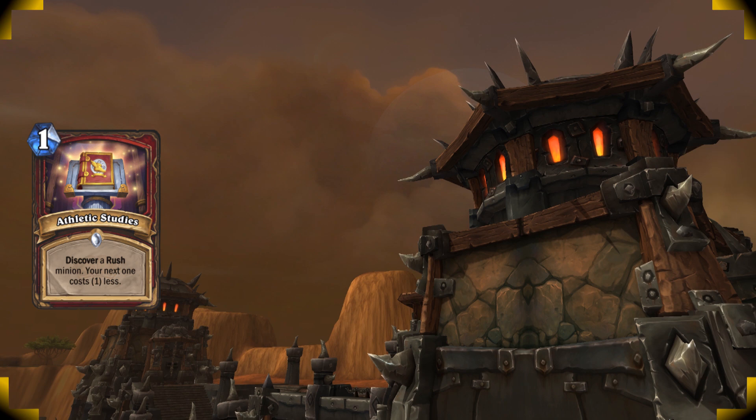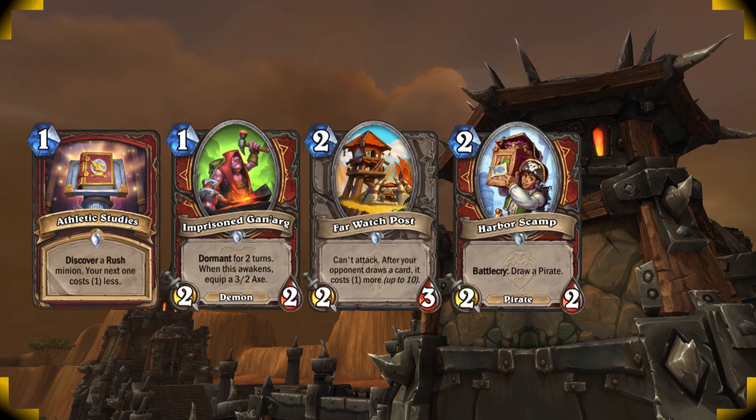For your mulligan you want to go for Athletic Studies, Imprisoned Ganarg, Far Watch Post, Harbour Scamp, and Bumpercar.